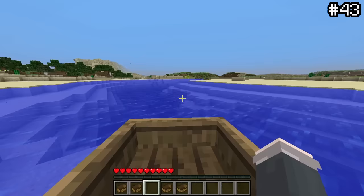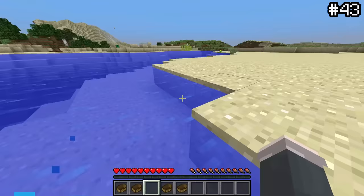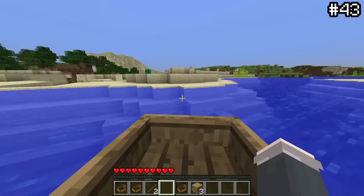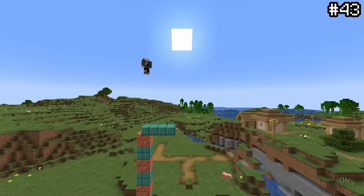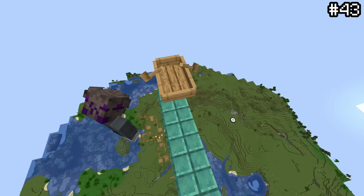If you're an OG player, you may painfully remember that boats used to break on impact with literally anything. While you might think this feature is long gone, due to some quirk in the game's code, boats will still break into raw materials if dropped from a height of 12, 13, and various other numbers up to 315 blocks up. Why? Honestly, no clue.